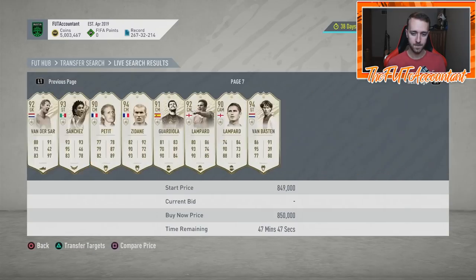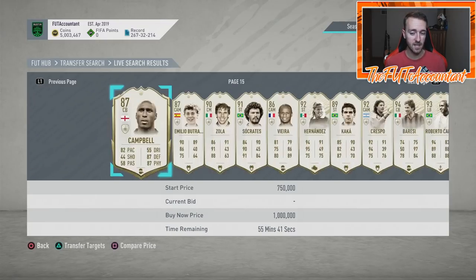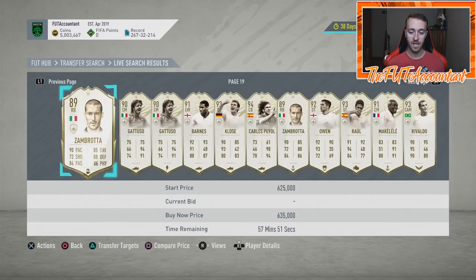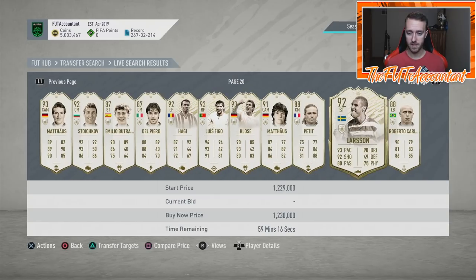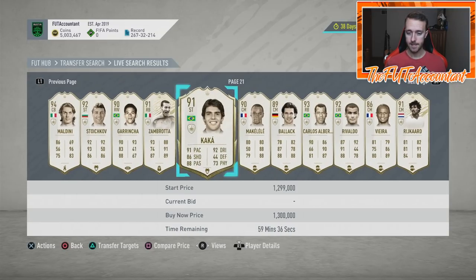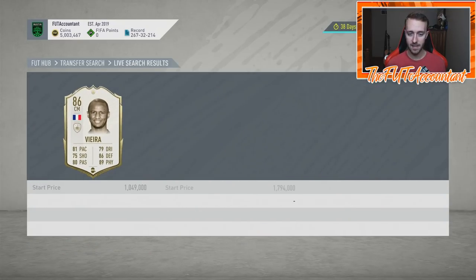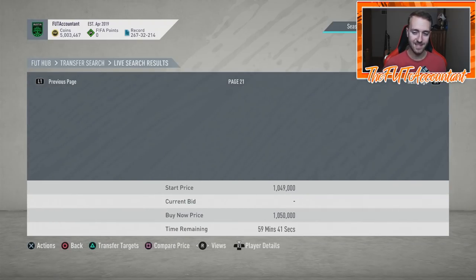Your whole goal is to set a good filter, get to the 59th minute as fast as you can, and look for undercuts. It's hard to get to the 59th minute for icons because you can't filter them really specifically unless you go by midfielder or defender. I like just searching broadly because I feel like I can find the best deals without super restrictive searches. 1.1 million for Stojkovic isn't bad, 1.3 million is not terrible.